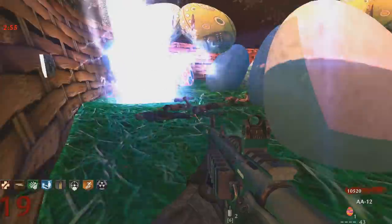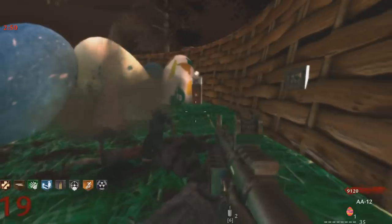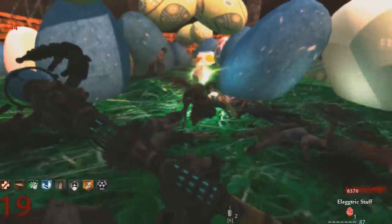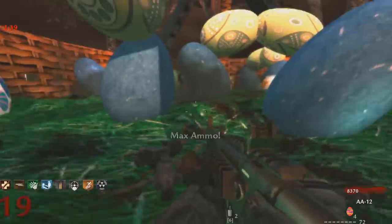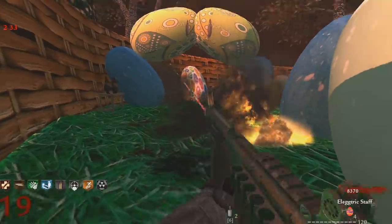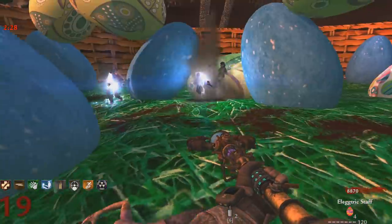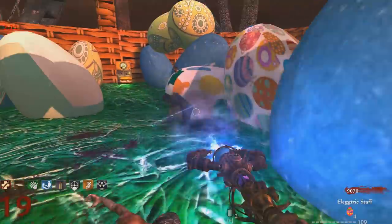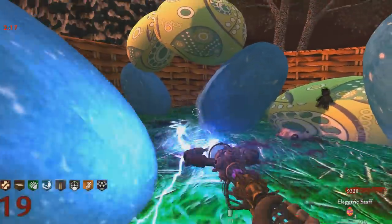Oh man, this is getting crazy. Oh no — gnomes — yes! I'm so glad I unlocked those gnomes. What's that back there? That's max ammo — beautiful! We can replenish. There's a nuke here as well — let's just wait on it a little bit. Good. Two and a half minutes to go — can we do this? Yeah, this map takes the cake for sheer number of easter eggs.